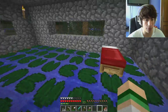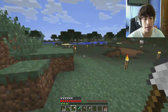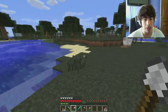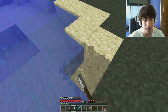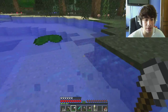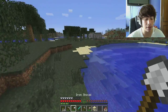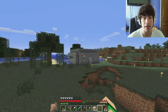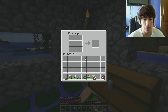Beautiful, beautiful little house. So right now what I want to make is some windows. I want to make some windows on my house, so I probably should get some sand. I don't want to make this look ugly, so I'll get some sand from right over here so you can make it kind of prettyish. The type of glass that I will make is the glass panes, because I really enjoy them. You can make 16 out of 6 glass blocks, so it's really cool.